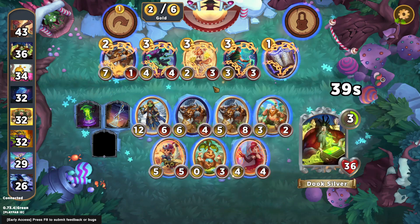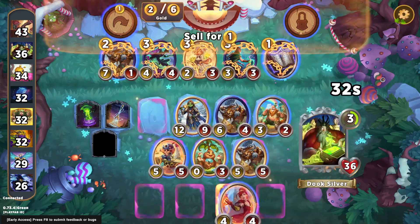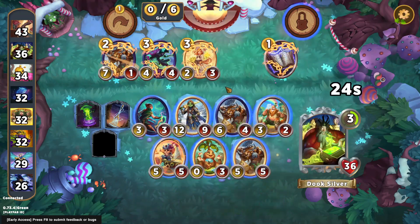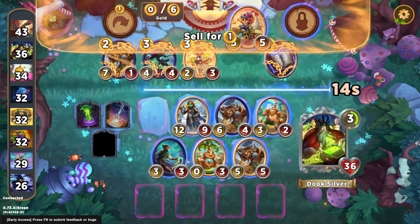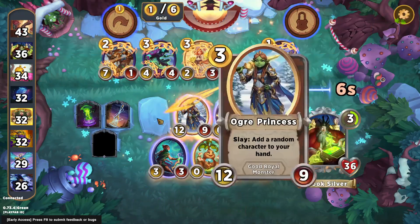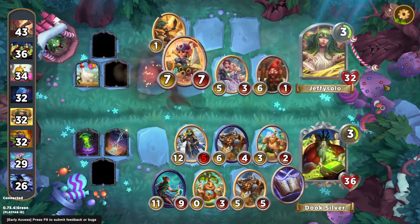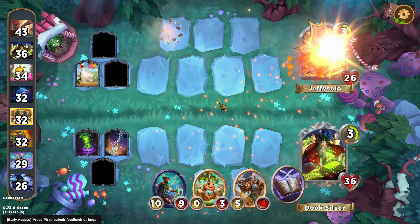We need to get a bunch of stats onto our ogre princess. I could just take the two treasure, but instead I'm going to sell down, play a unit, and take the Spell Weaver first. The Forking Rod plus Magic Research is going to be basically the same amount of stats as the mouse, so it's fine to cash it in for the spell. Stats going onto a ranged character are just way more relevant, so I'm definitely fine trading in the mouse for a bunch of stats on our Spell Weaver.